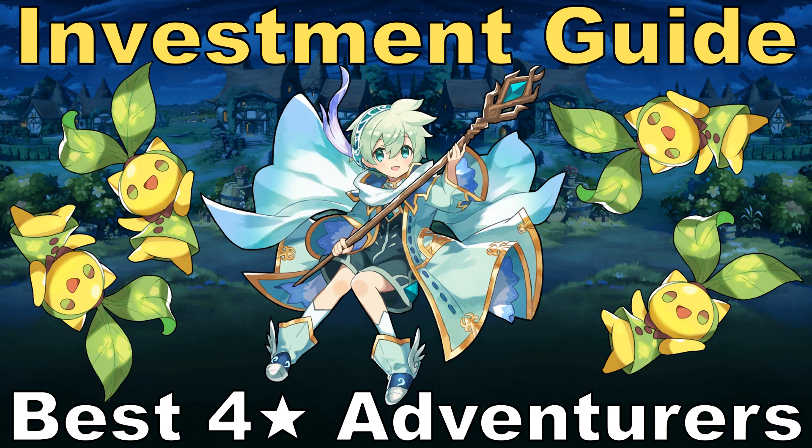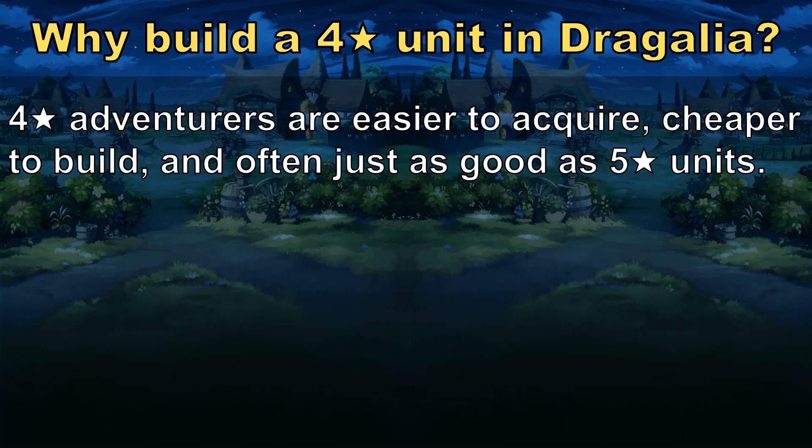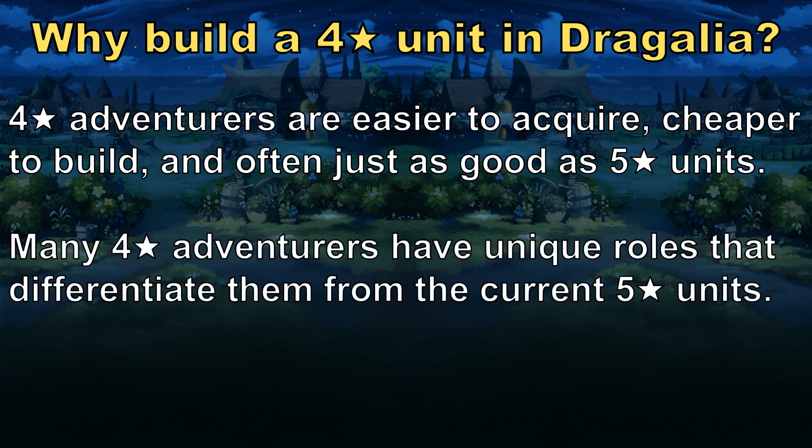If you're newer to Dragalia Lost, you may be wondering why you should build a 4-star unit in the first place. I see a lot of newer players gravitate only toward the 5-stars in their collection, and there's nothing wrong with that, but you probably have some hidden gems in your roster at the 4-star rarity you could be using. In Dragalia Lost, unlike many other gachas, every unit is unique, so rarity is not the best indicator of usefulness or power. Many 4-stars have unique abilities and skills that differentiate them from the current slate of 5-stars, and they are often just as good, if not better, than 5-star adventurers.